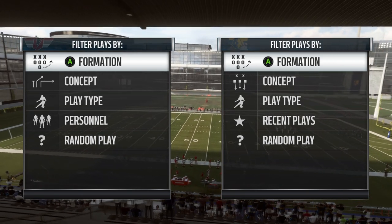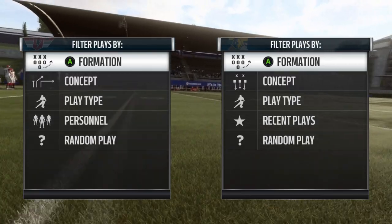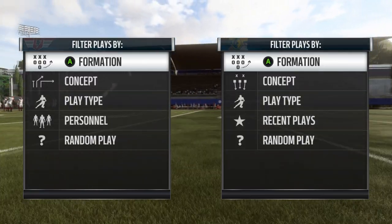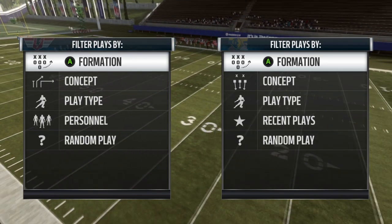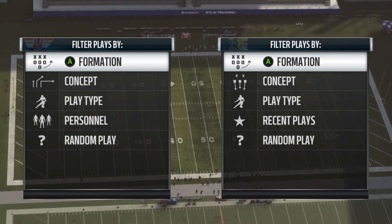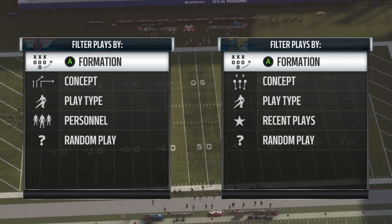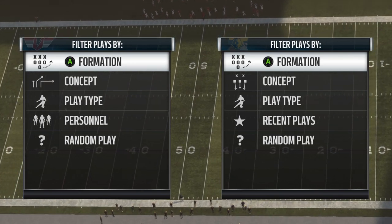This is a defense you can use in the red zone — that means 20 yards or in, anywhere from the 20 yard line in to the goal line. You can use this one play to completely shut out your opponent from scoring any touchdowns. They're either going to turn the ball over because they'll be frustrated and force stupid stuff, or they're going to take their three points and give you the ball right back. So without further ado, let's get into this thing.